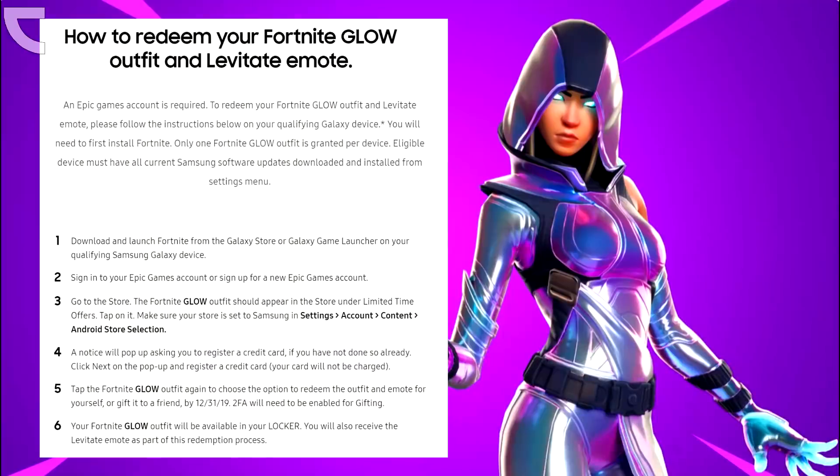All you have to do is first of all download and launch Fortnite from the Galaxy Store or the Galaxy Game Launcher. From there, sign into your Epic Games account and go to the store, and the Glow skin should appear under limited time offers. Tap on it and a notice will pop up asking you to register a credit card — just add one, but do not worry. Your credit card will not be charged as long as you don't buy anything in the game. From here, redeem the outfit and emote for yourself, or gift it to a friend by the 31st of December 2019.